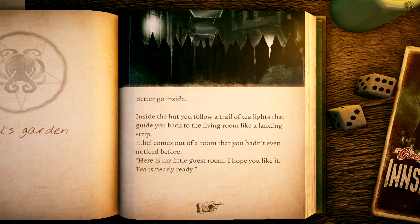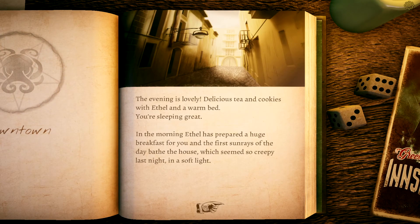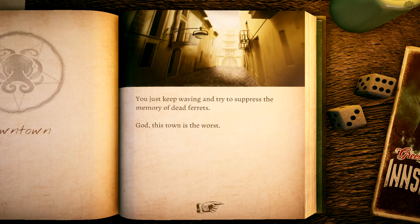Inside the hut you follow a trail of tea lights that guide you back to the living room. Ethel shows you a little guest room — cozy despite being lit only by candles, with light-colored wallpaper covering the rotted wood. The evening is lovely — delicious tea and cookies with Ethel, then a warm bed and great sleep. In the morning Ethel has prepared a huge breakfast. In the first sun rays of the day the house that seemed so creepy last night is bathed in soft light. When you leave and wave goodbye, you realize Ethel is an awful animal abuser. You just keep waving and try to suppress the memories of dead ferrets.